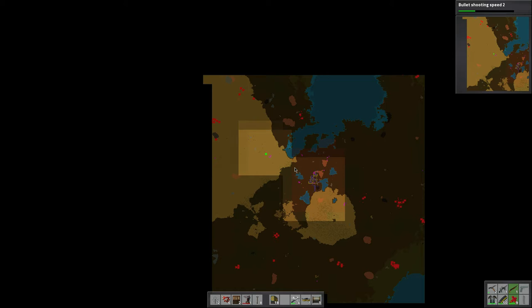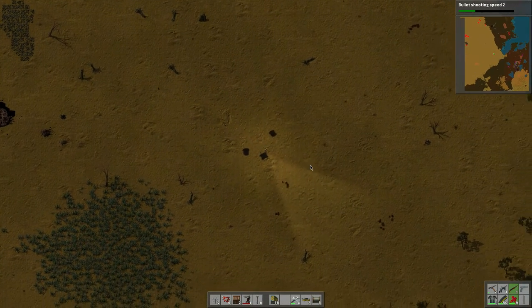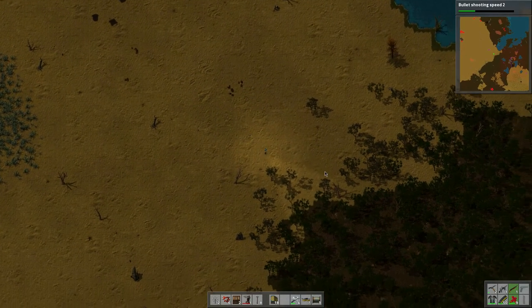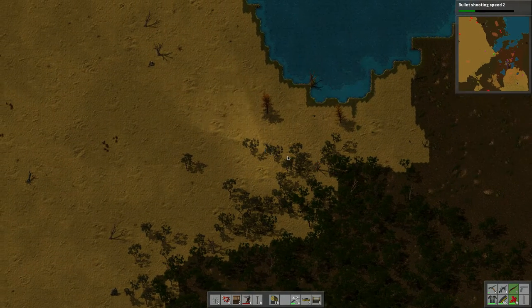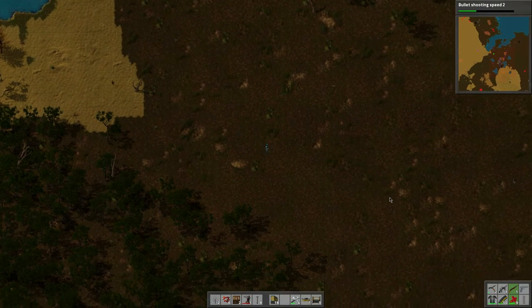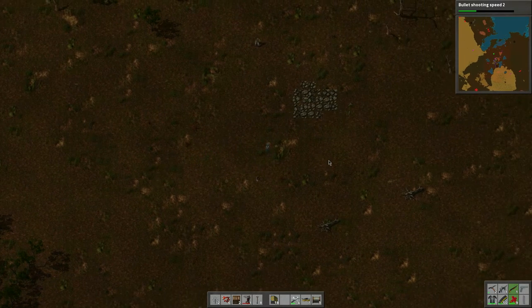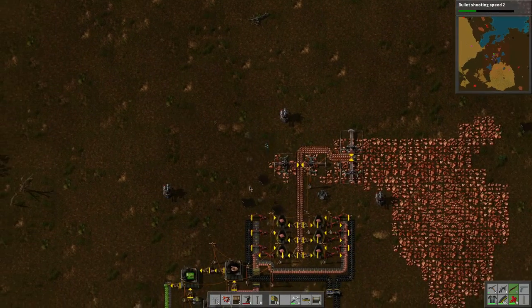This is a small deposit but it's far enough away from everything and I don't have too much pollution around my base yet. I think what we'll end up doing is bringing up our supplies. I might want to build a train if I can — I don't know if I have the technology for that, I'll have to double check. So let's take a look at our base a bit. I need some bullets.